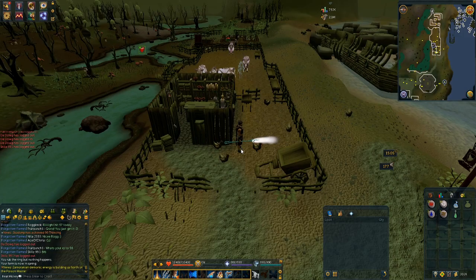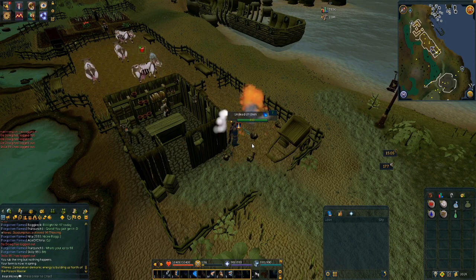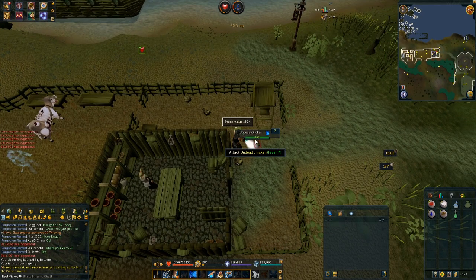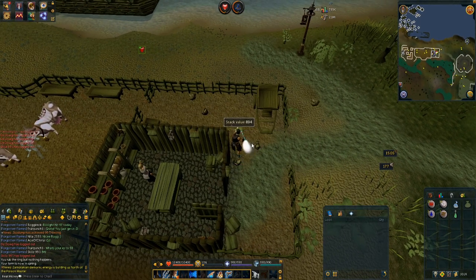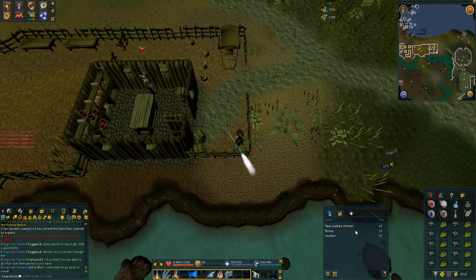At the Ectophantus now to kill undead chickens. This is going to take no time at all, and obviously they're just going to drop the same as chickens. I'll be back once I've killed ten. That was a quick ten kills and all we got was chicken and bones, just as expected.